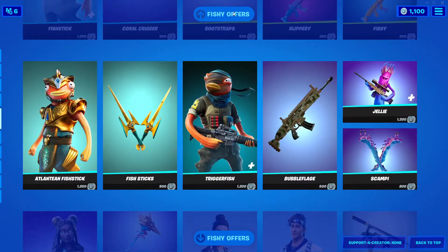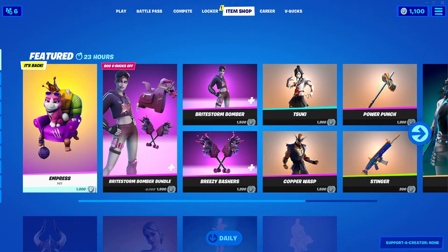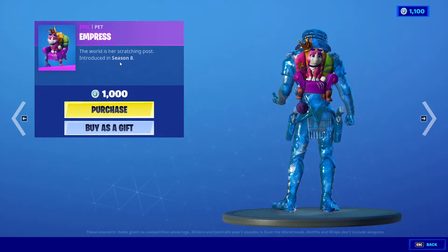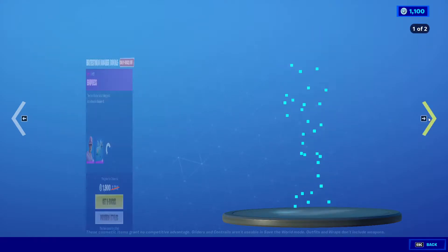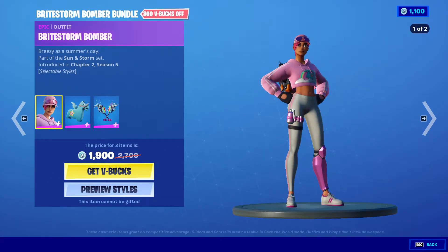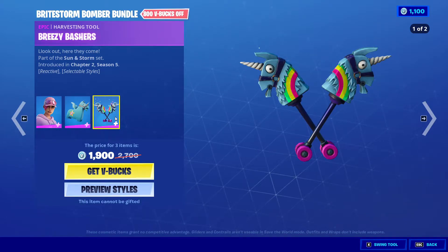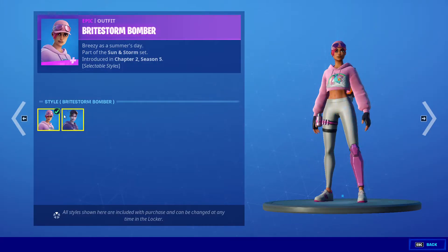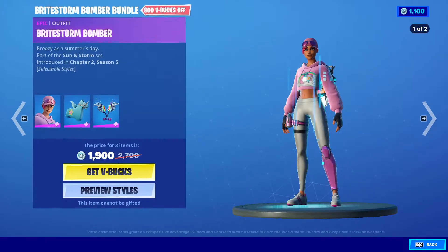First thing, we got the Impressed Pet. This is not a new item — it's from Season 8, 1000 V-Bucks. Looks cool. Next we got the Bright Storm Bomber with the Gordo and Breezy Bashes. This looks cool — two stars. This one looks better; it sort of looks like Bright Bomber anyway.